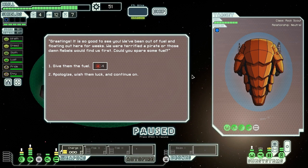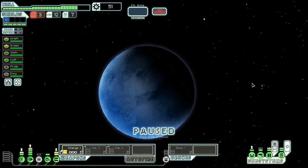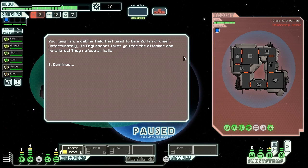At the distress beacon, a ship greets us saying they've been out of fuel and floating for weeks and asks if we can spare some. I wish I could friend, but you're asking for all of my fuel which I cannot give. We head to the exit. We could try one more jump — the rebel fleet is close but I think we just about have enough time. We jump into a debris field that used to be a Zoltan cruiser. Unfortunately, its NG escort takes us to be the attacker and retaliates. They have a hacking module, a defense drone, and a nasty ion beam combo which is going to wreck our shields incredibly quickly.